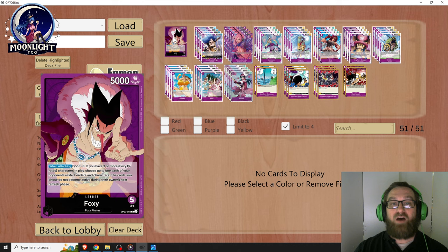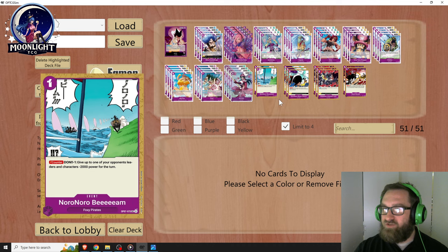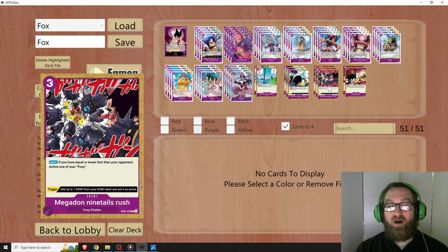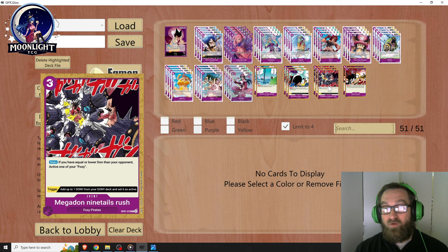Noronoro Beam is a miniature version of Hell's Judgment. Noronoro Beam Sword is very powerful — I'll probably go up to four of these. Dawn minus 1: give up to one character or leader plus 2,000 power for the turn, then rest up to one of your opponent's characters with no cost restriction. Megadon Ninetales Rush is basically an 'I'm Invincible' for Foxy Pirates. And two Blast Breaths — we already know what those do.